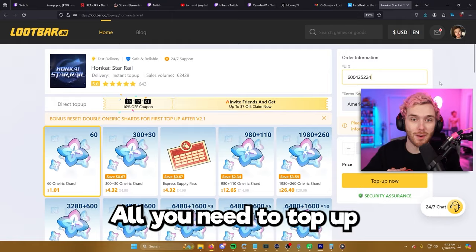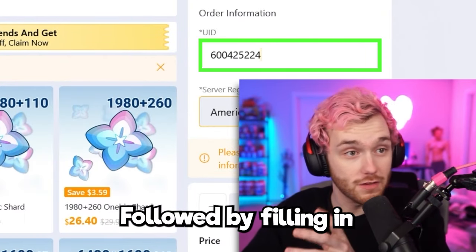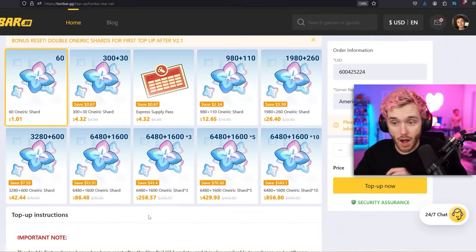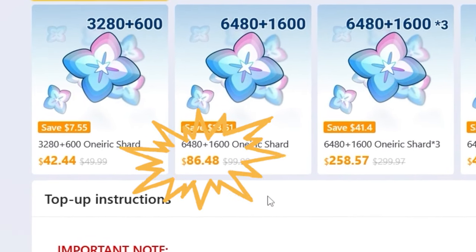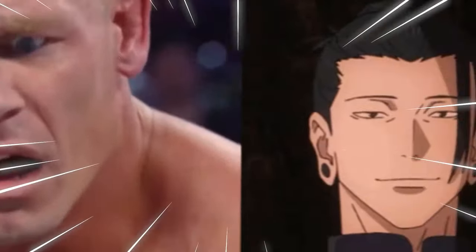All you need to top up is your in-game user ID — you copy that, put it into the bar, fill in which region you play in, and then just top up for the best prices available. Look at this: a $100 top-up now costs me $86.48. As soon as I purchase it, it gets directly deposited into my account. It seems too good to be true, but it actually is just that good.